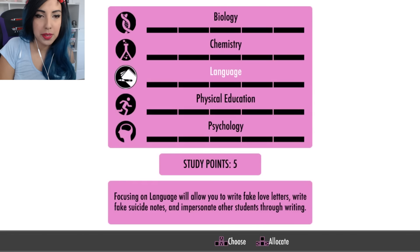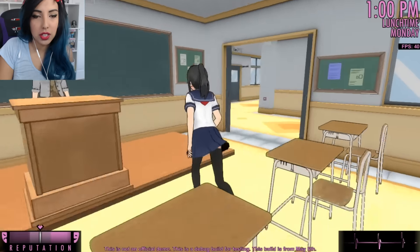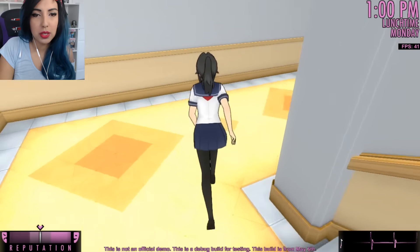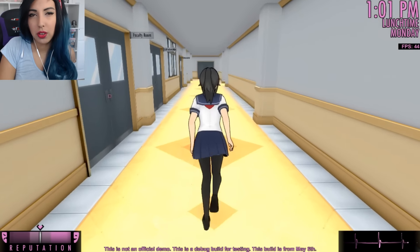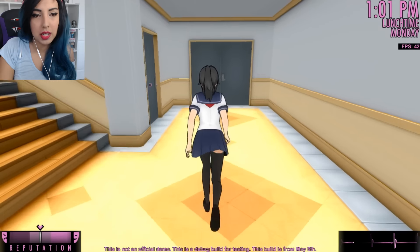Let's put up our physical education. For this task I'm gonna need a screwdriver and I don't actually know where you can get one, so we may as well just have a little look around. I'm planning on looking outside and going to where you can do gardening, because I assume that's where there's going to be a screwdriver. It just makes sense to me.